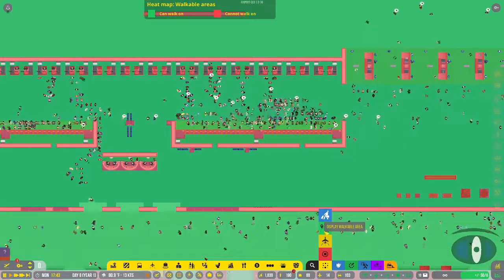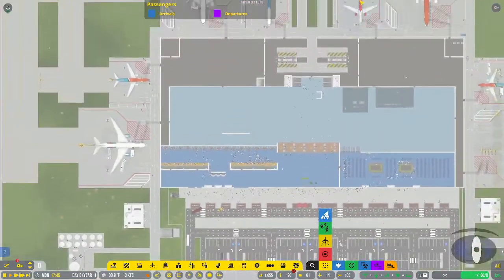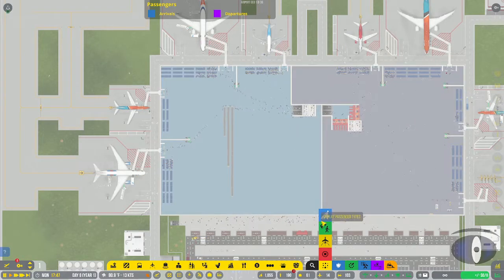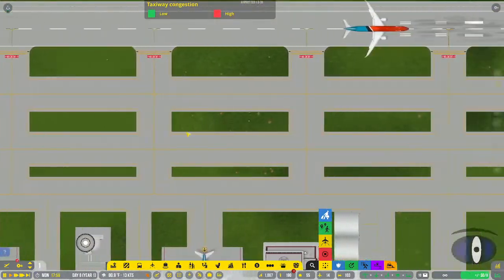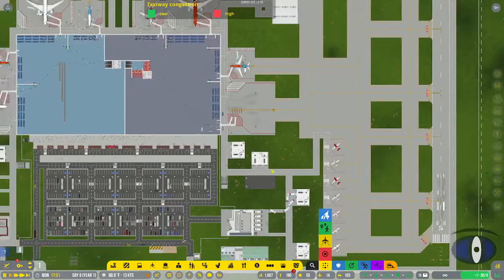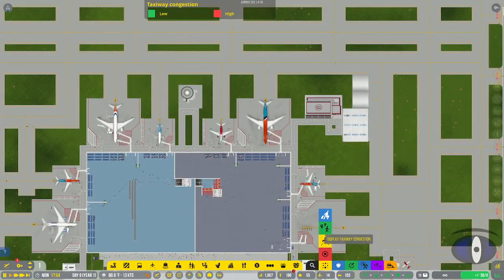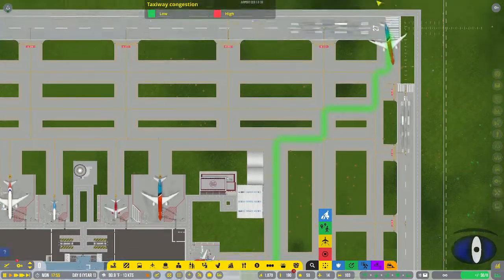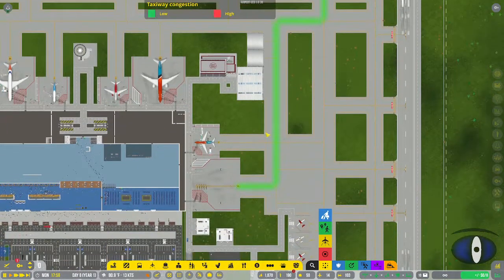There's also a display for taxi congestion that shows conflict points between your taxiways - I don't seem to have any. You can see the green showing the path that particular plane is trying to take, and if another taxiway intersected it, portions would show as red indicating a conflict.